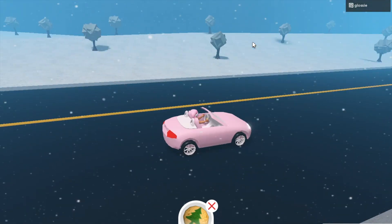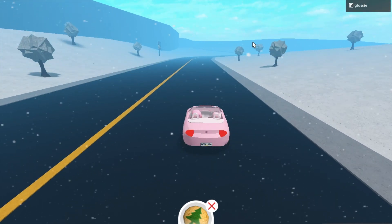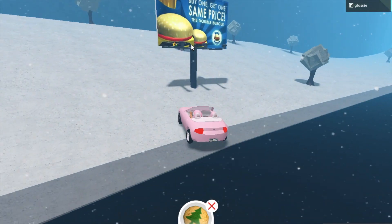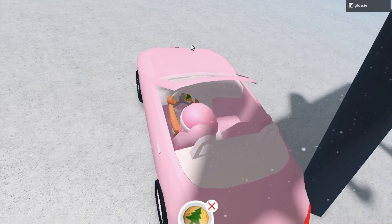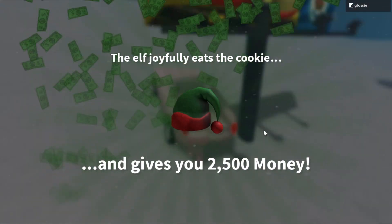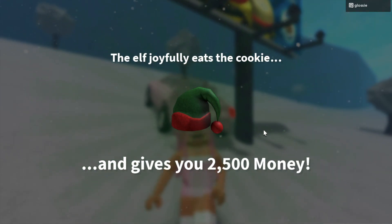Drive down this road until you see one of the big billboards with a burger on it. You want to go over here — and as you can see, the elf is sat right here. Just click it, then click give, and you will get 2,500 money. And that is the seventh elf complete.